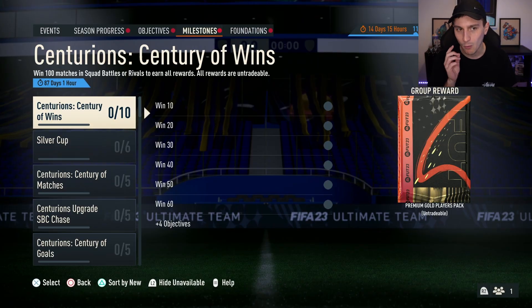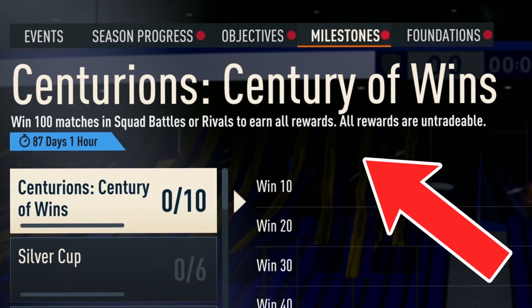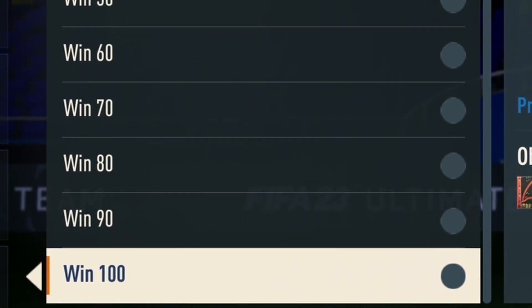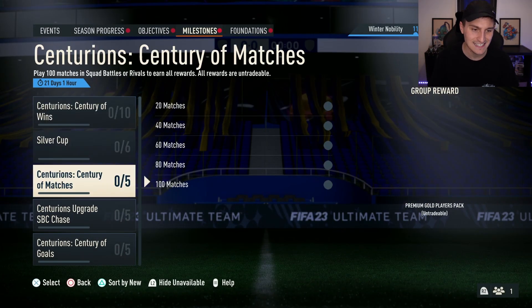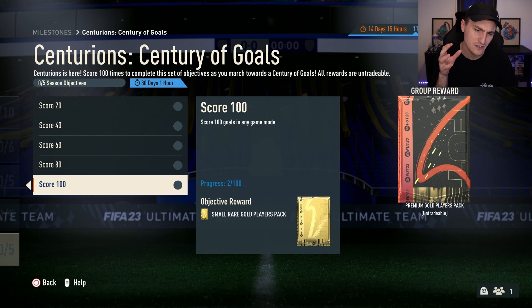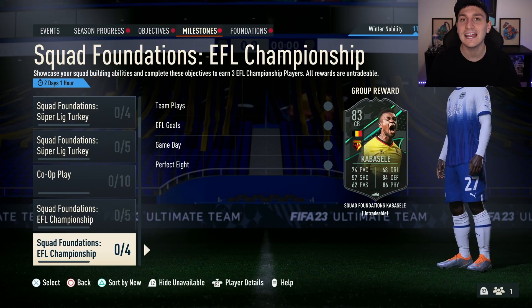Around this time I would also take a look at the milestones. It sounds really simple, but for example Centurion's Century of Winds — I haven't done any of these. This is something you can grind out; we've got 87 days left. There's also Century of Matches and Century of Goals, and from all of this you're going to get easy packs and a bunch of players to use in different things within FIFA.